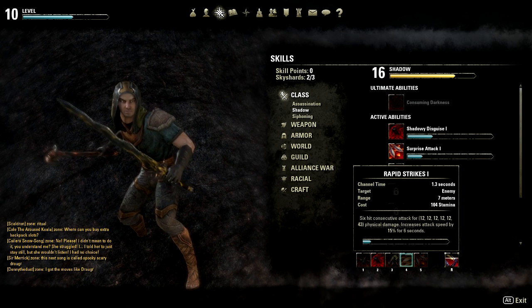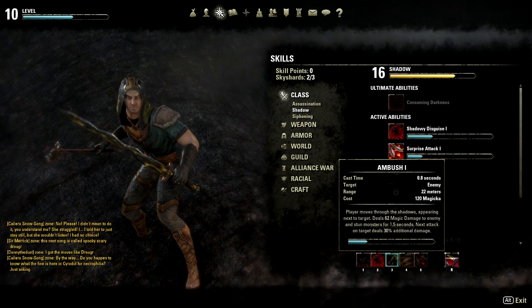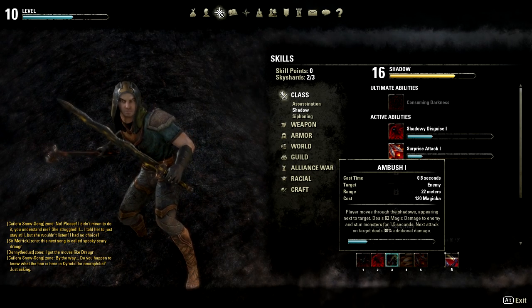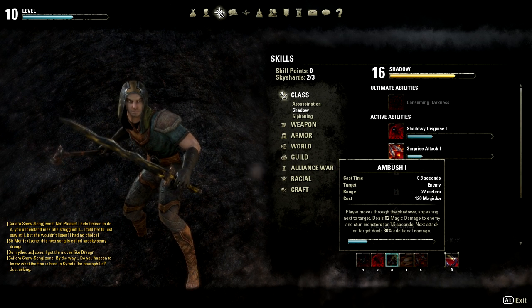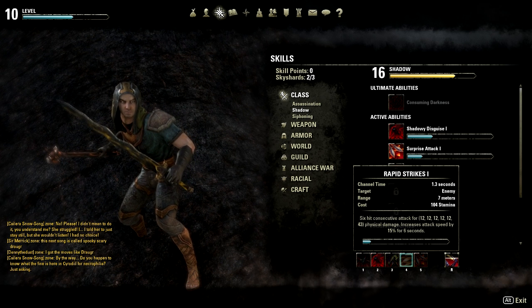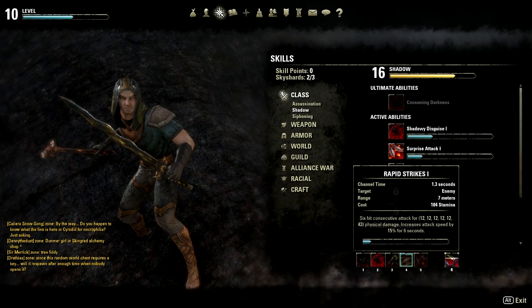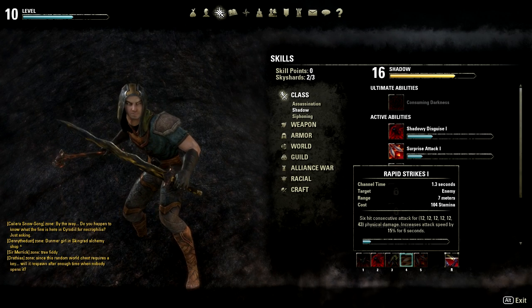Rapid Strikes does hit for quite a lot of damage. The only thing I'm not sure of is: since Ambush grants bonus damage to the next attack, and Rapid Strikes has six consecutive hits, I'm not sure if that damage bonus applies to all of them or just the first hit — that's something that will have to be checked on.